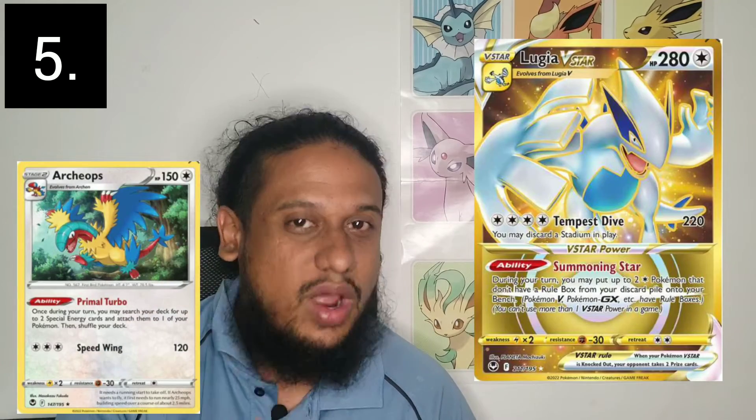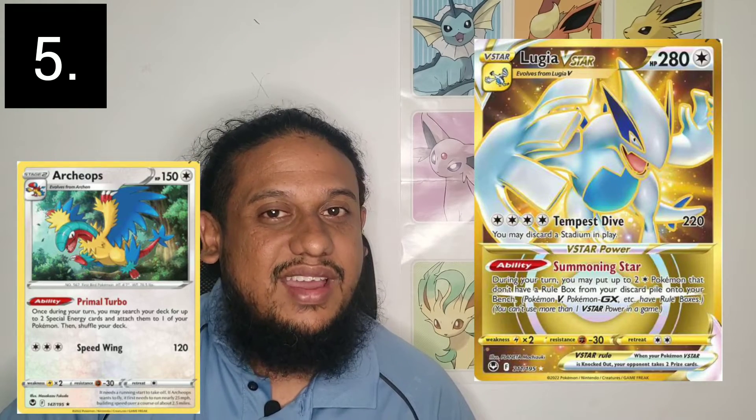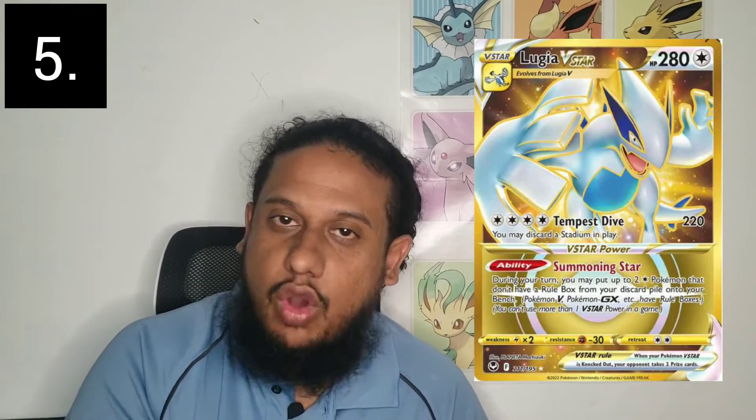Coming in at number five — this might sound like a surprise. Before all the meta facts came out, I wasn't very interested, so I don't want to be a bandwagonist. Number five is the Lugia V Star deck — the whole deck. It's not just one card; the Lugia V Star with the whole mechanic, and of course Archeops falling in with it. It's doing well competitively and as a competitive player, of course you'd want a top-performing deck. But I'm being honest that my initial reaction and prediction for it wasn't so hot — so number five is where it lands.